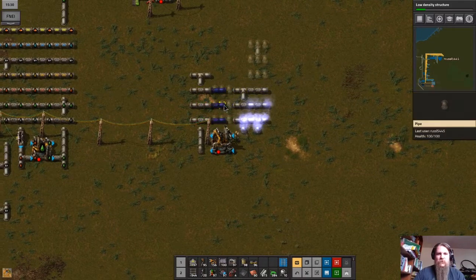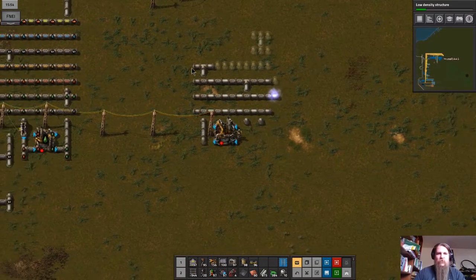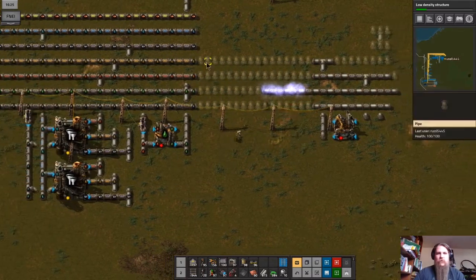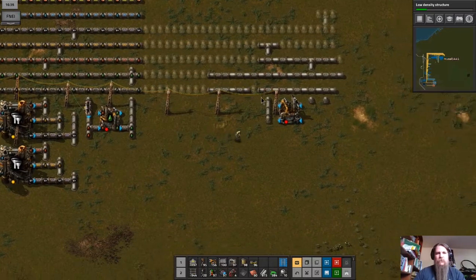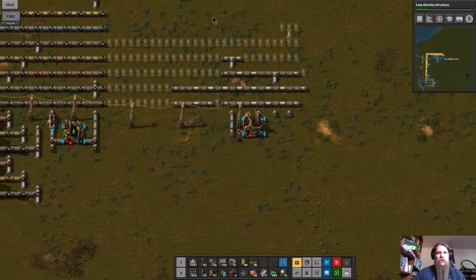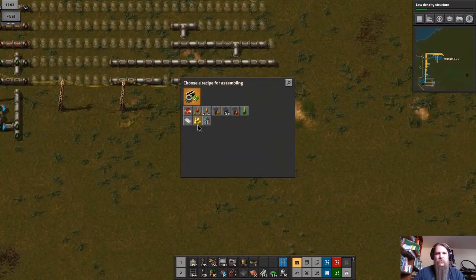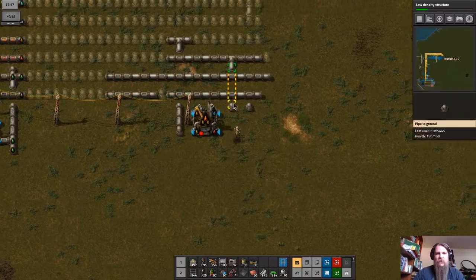Sharing the water line between both cracking systems is an excessive over-optimization, of course, but it's also pretty cool. We'll connect those and will also need the water line connected. So this is going to be turning heavy oil into light oil.